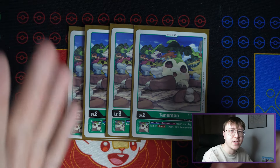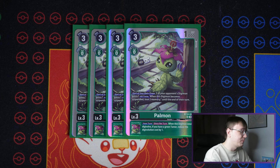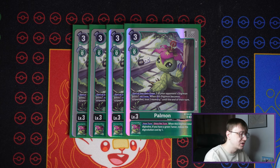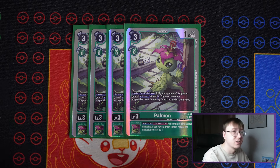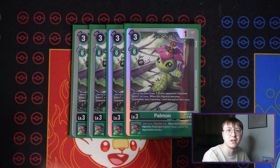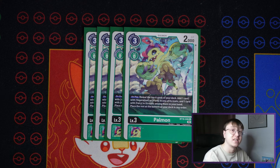There are other options like the BT14 Tanemon which gives 2k DP, but I don't like it as much because there's already a lot of DP gain in this deck. Moving on to our first level three: Palmon from BT14. This is essentially an Ice Claw on legs, but the most important part is its inheritable effect — if it were to digivolve and you have a green tamer, you get to reduce the cost by one. It's essentially a pseudo Training card on legs. It's also a Vegetation so it's searchable, and I play four of it.